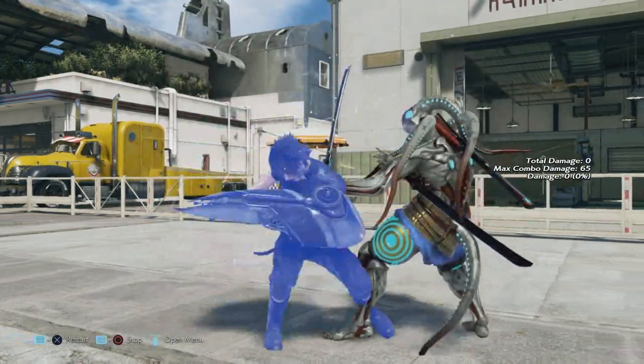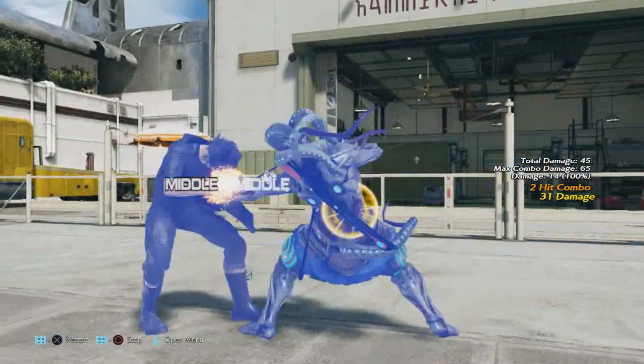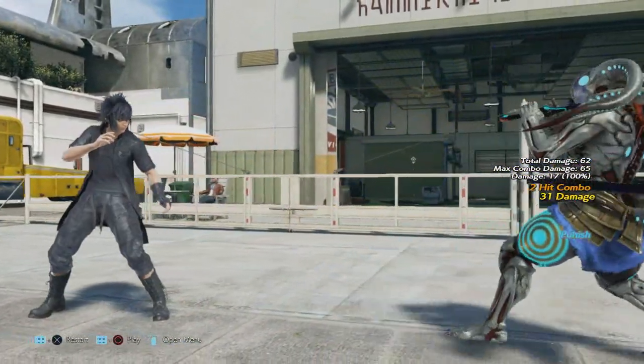Forward 1 plus 4 — I believe that's also one of his armor moves. It went from negative 14 to negative 13 on block. Recovery on hit was decreased by 1 frame.